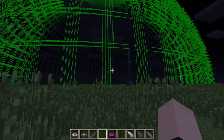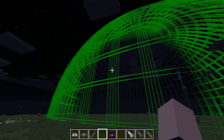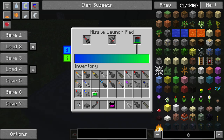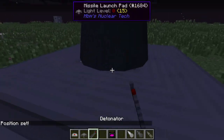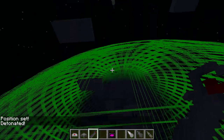We have approximately — I think it's either eight or ten of these bad boys all stacked on top of each other. So what we're gonna do is we have a tectonic missile here and we're going to launch it right in there.